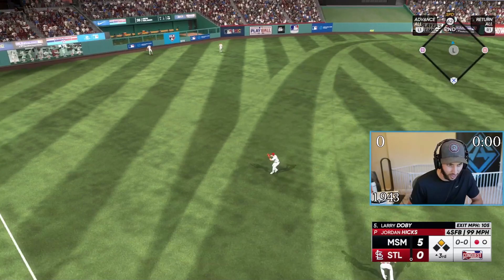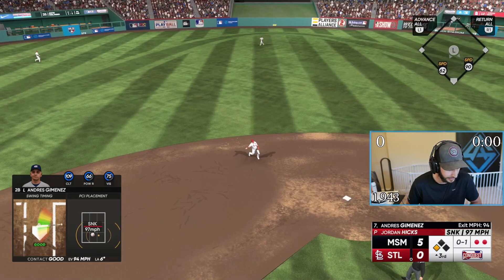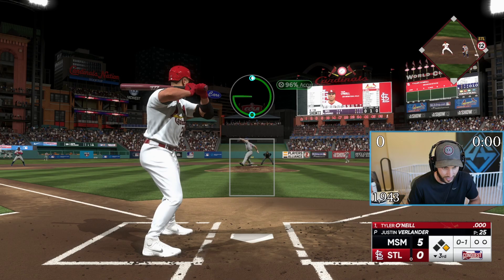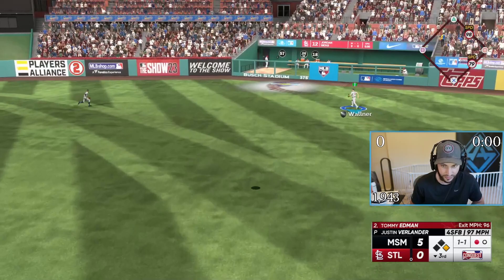That was the worst route I've ever seen on a line drive. Whoever that left fielder is — is that Carlson? — you need to get benched. If you use Coworkin's boost, he's 111 contact versus righties. That's pretty nasty. Verlander doesn't want to get any strikeouts — that's an out. Any of the cards anyway.